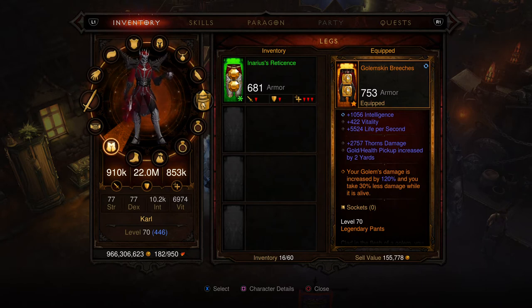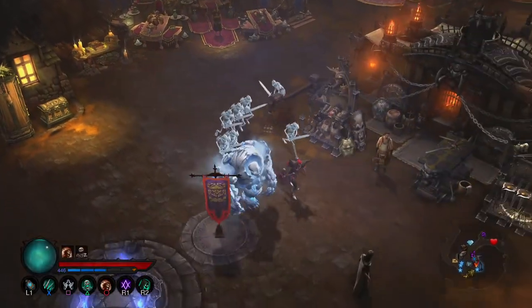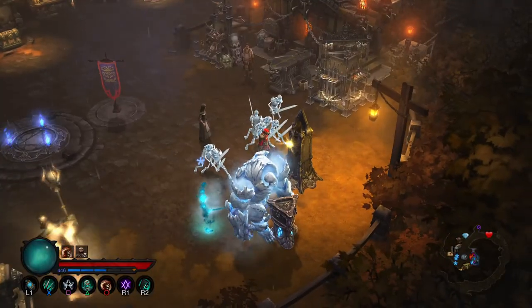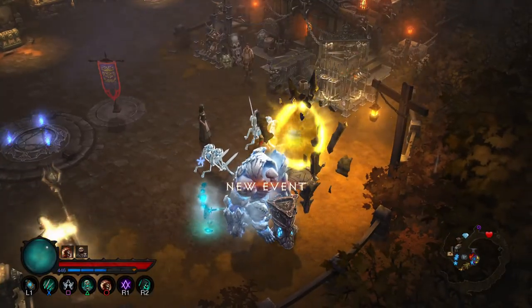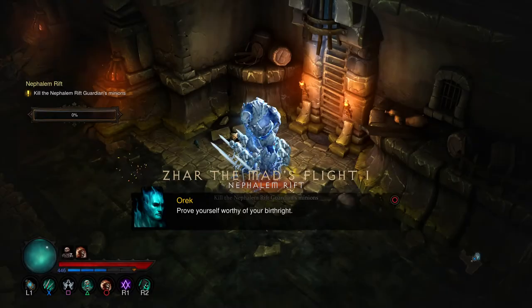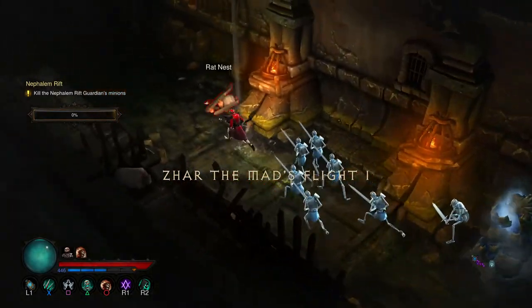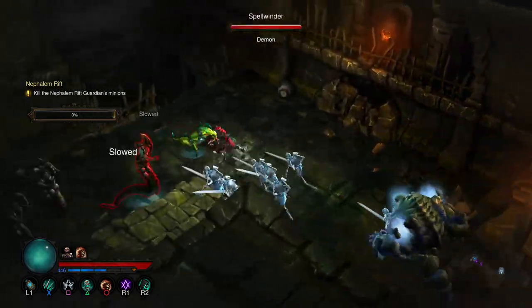My Golem pants decrease the damage I take by 30 percent. My other skills give me another 25 percent. So let's go into this Torment 7 rift and give you about a two-minute view of what I do with this build. I also use Frailty.